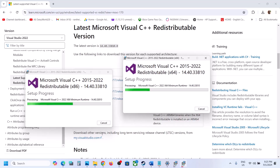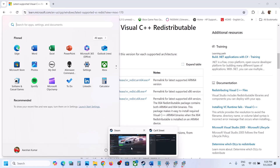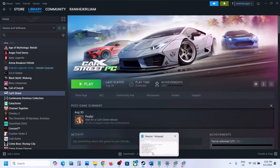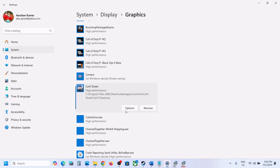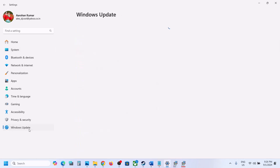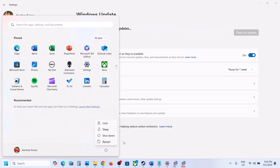Once the installation is complete you will see a restart option — make sure you restart your computer. After the system restart, launch the game and check. The next step is to update Windows to the latest version. Go to Windows Update (or Update and Security) and click Check for Updates. Once all updates are installed, restart your computer, and after the restart launch the game.